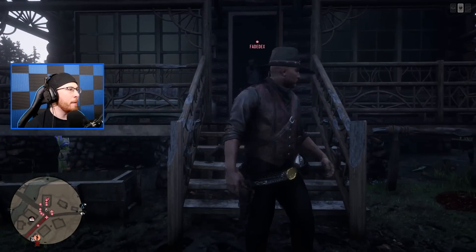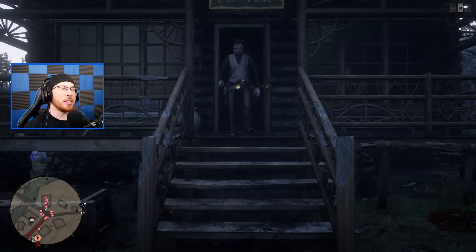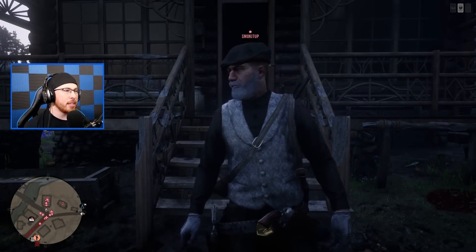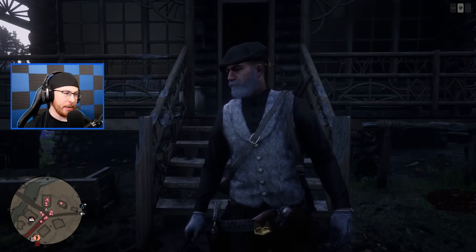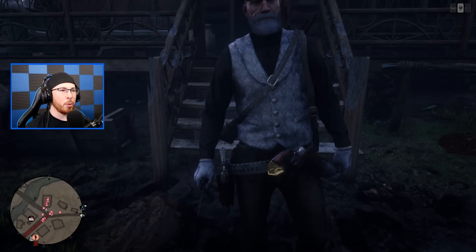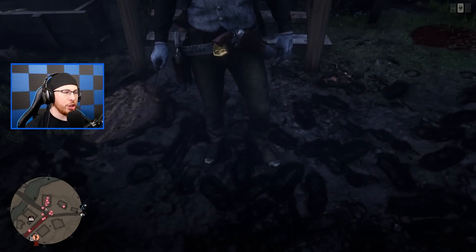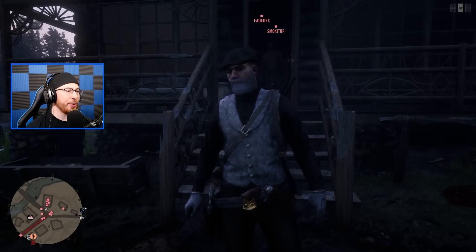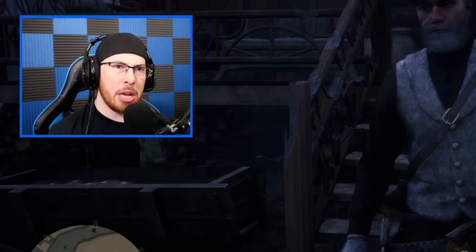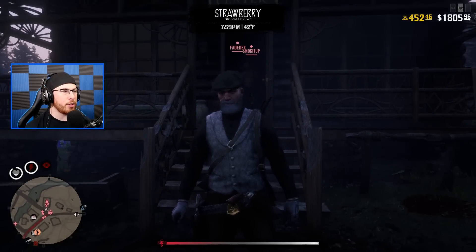Faded's always coming in with some serious competition-worthy outfits. Faded's rocking the white — white and gray beard with the white vest, some white gloves, a pearl white revolver, and some black jeans. Faded's come out to impress today. I think his gloves look like he's about to go golfing, but overall not too bad — good stuff brother.